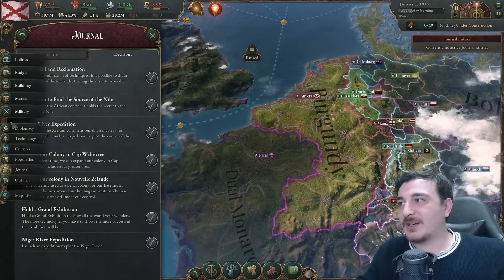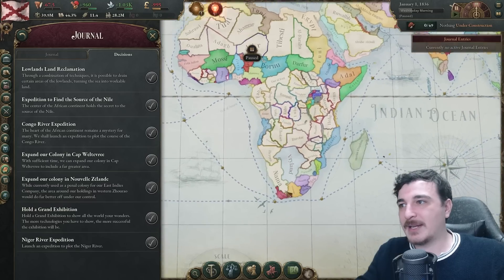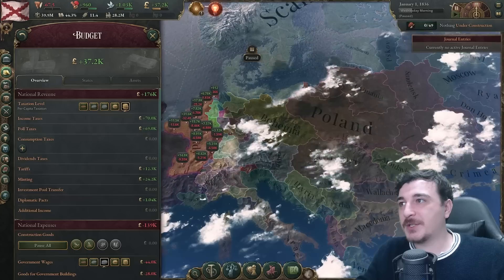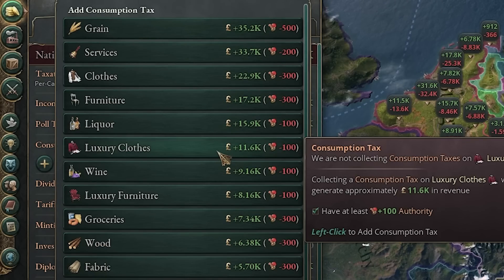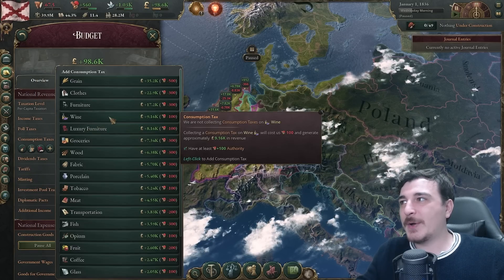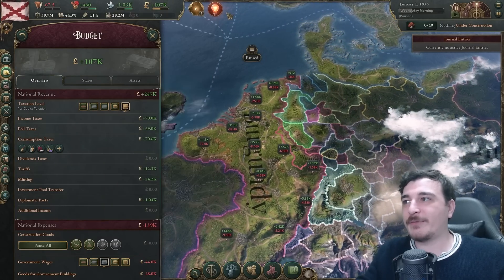There's a lot of clickable stuff as well: expand our colony in New Zealand, expand our colony in Cape Veltvri — which is South Africa. Budget-wise, that's a massive budget. Oh wow — holy schnapps, it's a lot of money. This country is overpowered. 107,000 from day one if we wanted to.